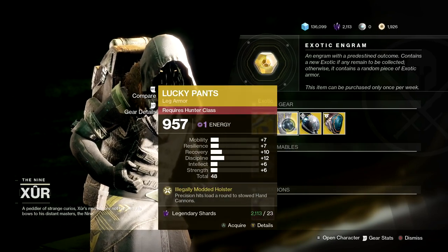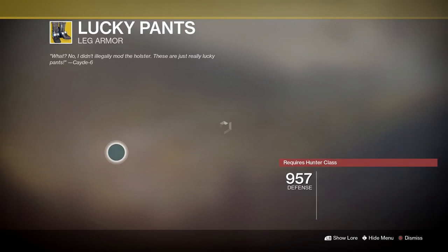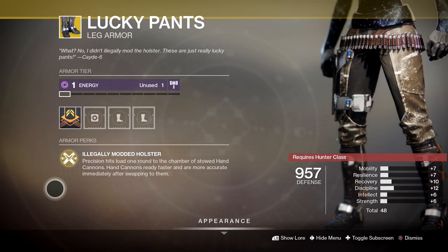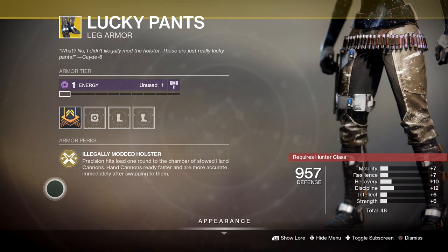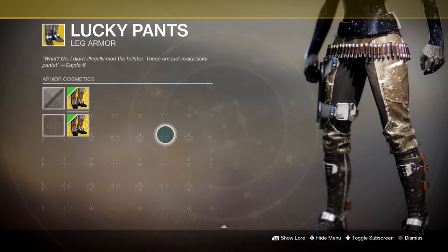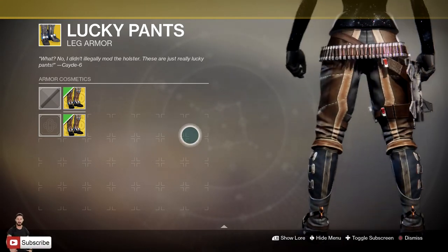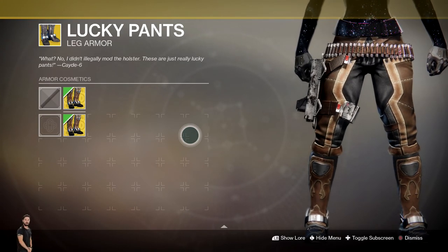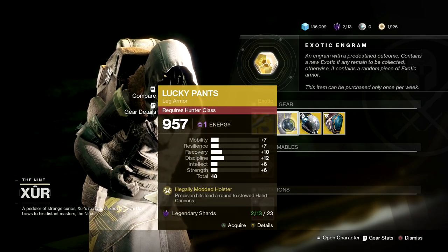Next up, we've got ourselves the Lucky Pants for the Hunter — 20 legendary shards for this very fun exotic that I've used recently and had a lot of fun with. The main perk is called Legally Modded Holster: precision hits load one round to the chamber of stowed hand cannons, and hand cannons ready faster and are more accurate immediately after swapping to them. Great if you run two hand cannons. Looks pretty cool with the ornament as well. 20 legendary shards, 48 stat — pick it up for your Hunter.